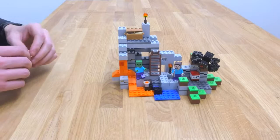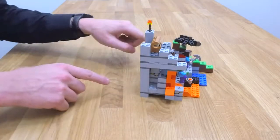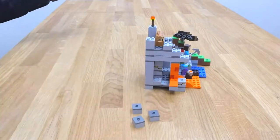One of the cool functions of the model is you can mine it on the side here, but also on the back. You can just mine a block, take it away, and build something else from it.